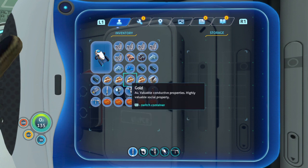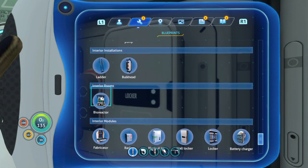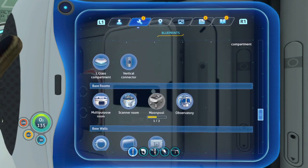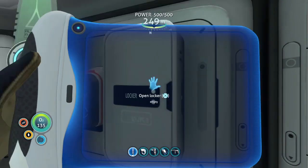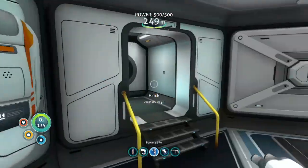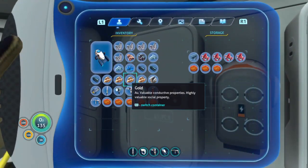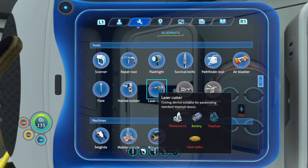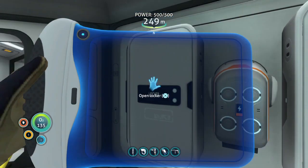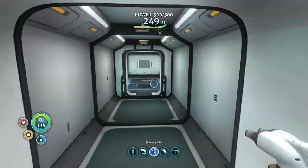I'm gonna wanna explore the Aurora soon, so I'm gonna need a Propulsion Cannon. What do I need to make a laser cutter? Diamond and titanium and cave sulfur, and then a battery. And then Propulsion Cannon — I need to go scan some stuff.